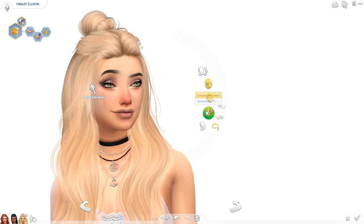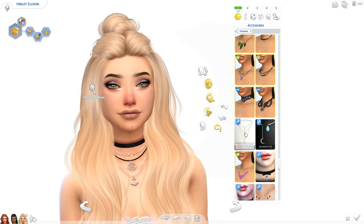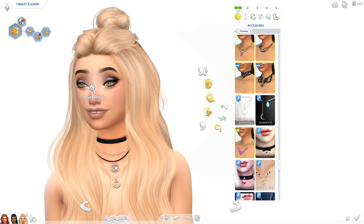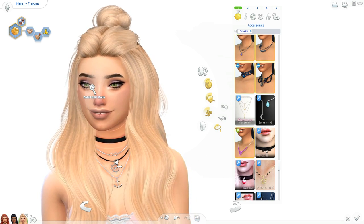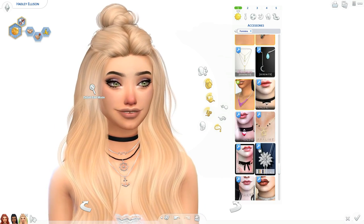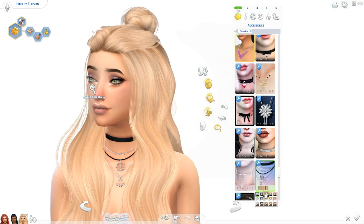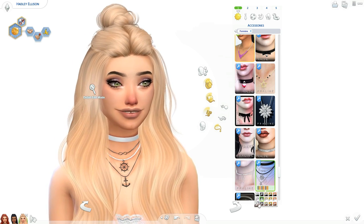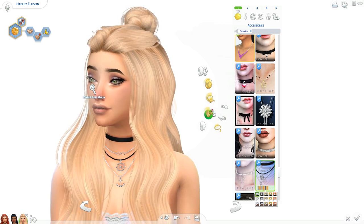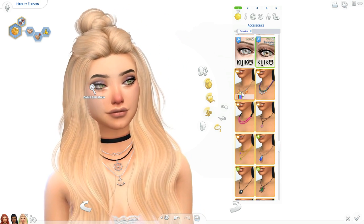Moving on to accessories. We have this necklace here — I am actually obsessed with chokers with necklaces in real life. I think it's such a cute look — all these necklaces hanging down and then the choker at the top, just so cute. I love this one. There are a lot of different colors and I'm in love. I would use this probably way too much.